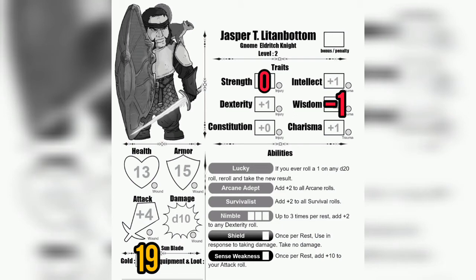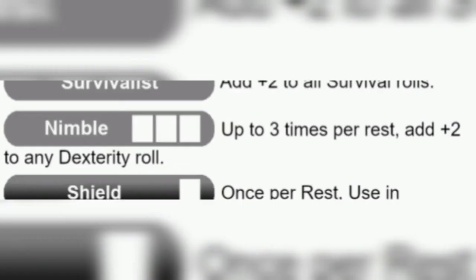We're going to pick up an extra ability as well, and that is the Nimble ability. We have three different slots where we can use this, and it says up to three times per rest add plus two to any dexterity roll, giving us a plus three total. So Jasper apparently is pretty light on his little gnome feet.